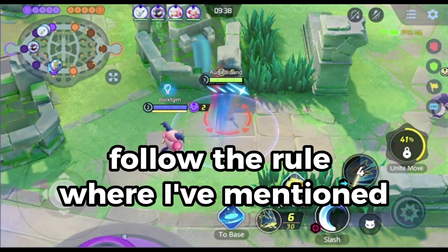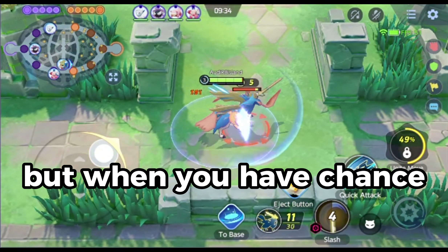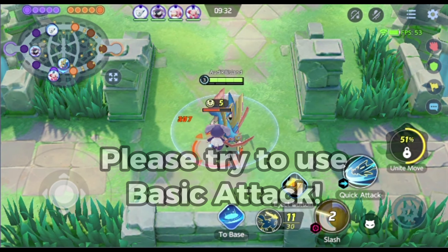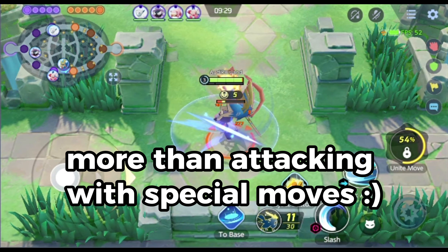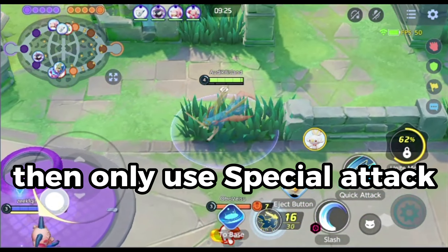Only if you're in danger, follow the rule of using Sure Hit special attacks. But when you have the chance, please try to use basic attacks because basic attacks boost your level more than attacking with special moves. If the farm is going to get stolen, then only use special attacks.